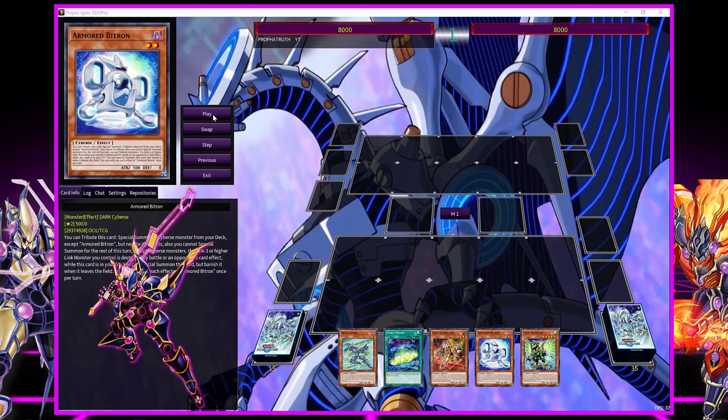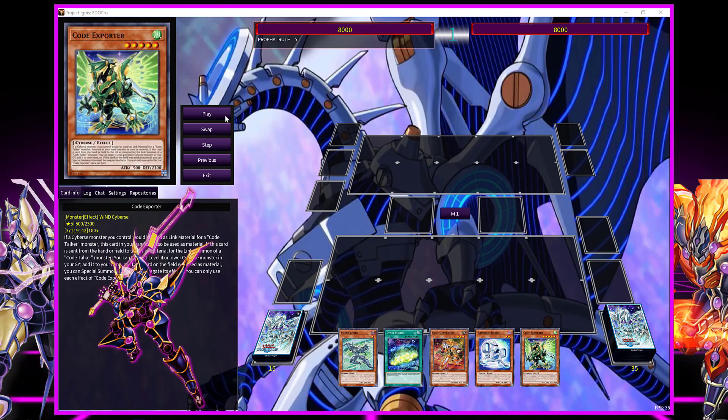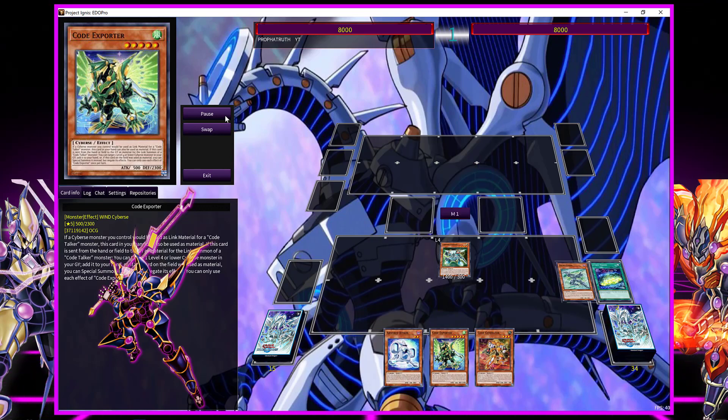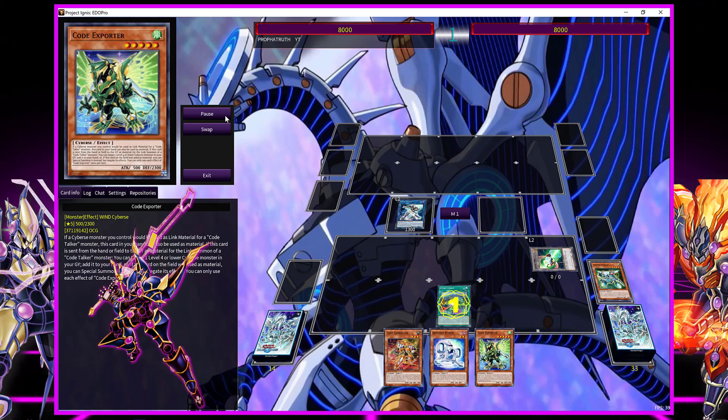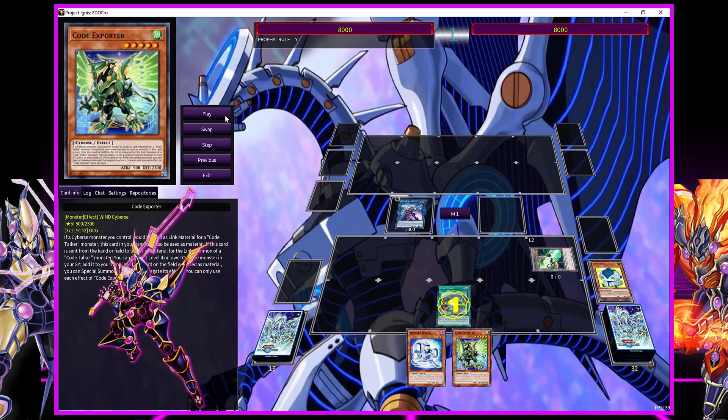I did some practice hands and some duels with little tweaks here and there. I'm not only using Decode Talker but also Cynet Crosswipe and Code Exporter — these are the main three cards we're waiting for: Decode Heat Soul, Code Exporter, and Cynet Crosswipe. Starting off with Cynet Mining, pitching the Microcoder, summoning Gadget, bringing back the Microcoder, linking into Code Talker, triggering both Gadget and Microcoder, getting a Token, and searching for Codec.